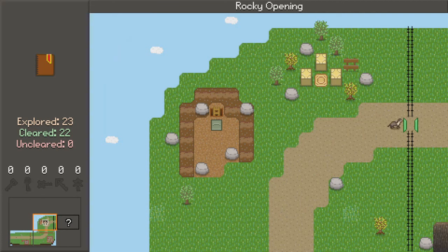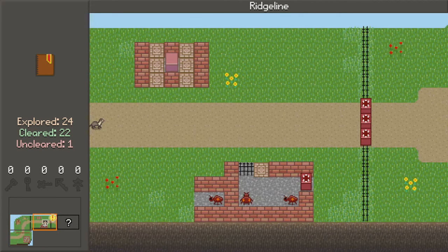Alright. And we've got the overworld music again. So we can leave the rocky opening and end up in Ridgeline. So I'm just taking a moment to parse this on my own — there's a push block here, and there's a trap door here over a pit. We do have to kill all the monsters. Why do I need the push block?